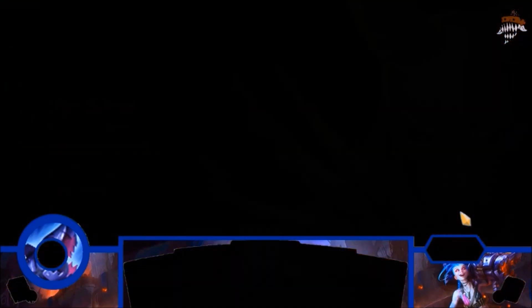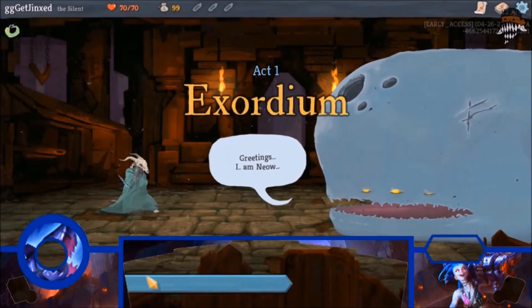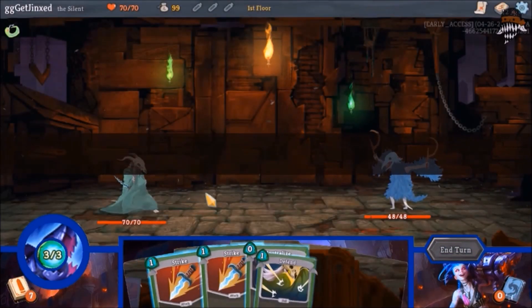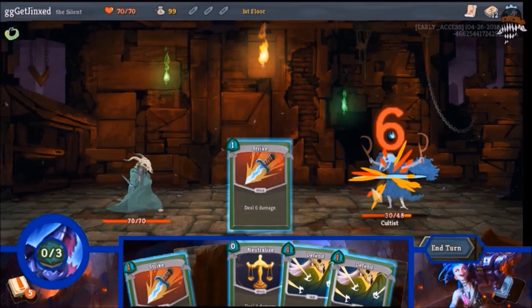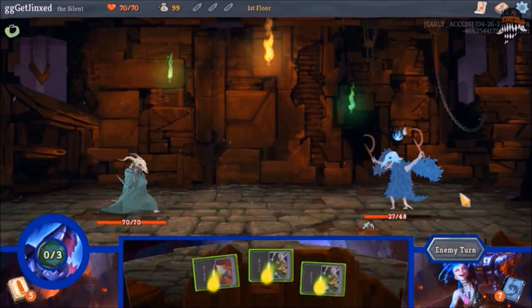That doesn't actually mean beat an entire run though. It means you can play like the first fight and then abandon the run afterwards and apparently it will work. The thing is, you do have to be on the beta branch. In your Steam client launch options — it should be the far right tab when you right click and go to Properties — it should say whether you've opted into the beta or not.